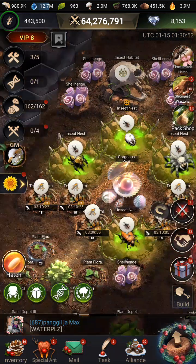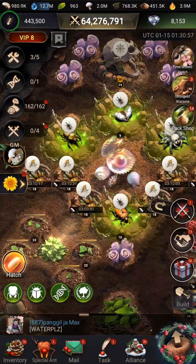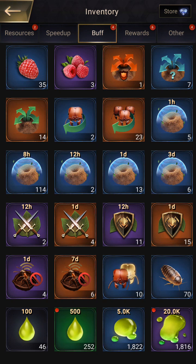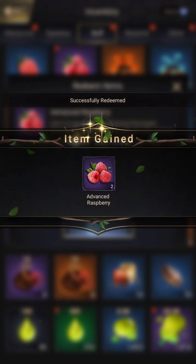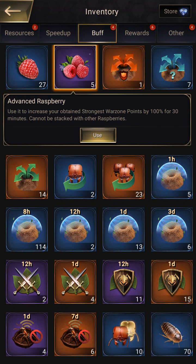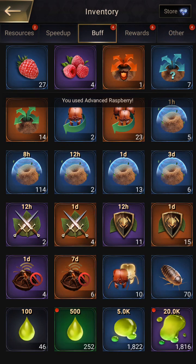Let's get this done. First we're going to go to the inventory and then to buffs. We already have raspberries but let's make some — take small raspberries, redeem, let's make two of them, it takes four each. We get two advanced raspberries. These will give you extra bonus points when you do your daily events, so you're going to want to use one of those. Confirm — so for half an hour I have extra rewards.